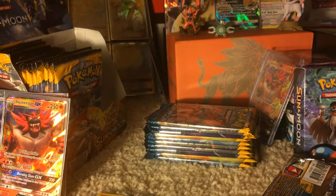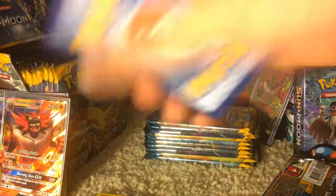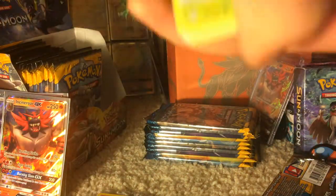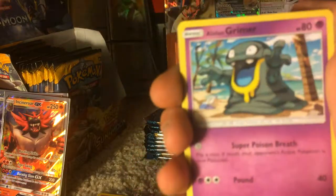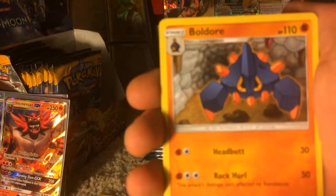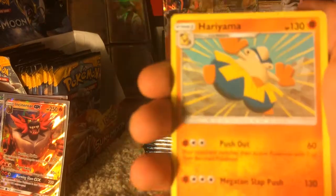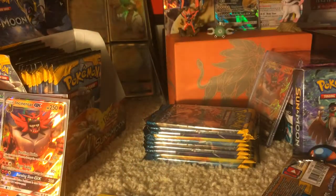And the Incineroar Pack — one that we now have two of. Fighting Energy this time. We have a Fomantis, Alolan Grimer, Togedemaru, Stufful, Mareanie, Granbull, Golduck, Switch, Reverse Holo Torracat, and a Hariyama Regular Rare.